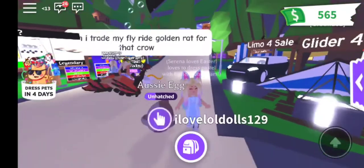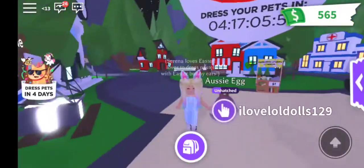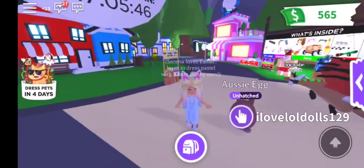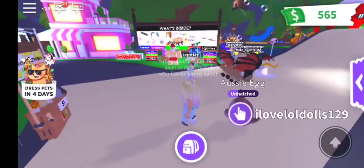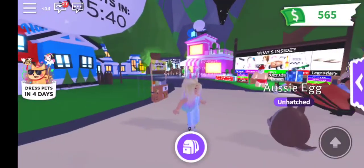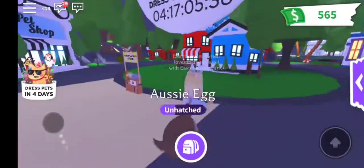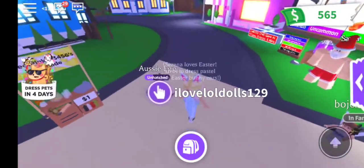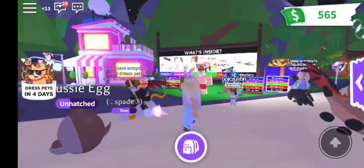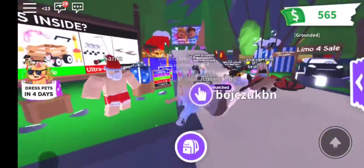I really want the toucan, the starfish, and one of those golden eggs. They also have the diamond pets, which I have no idea how you get them. Another thing you guys can comment down below is how do you get the diamond pets? I know that the egg isn't out for some reason - if you guys would like to tell me that in the comments, I would love to know.